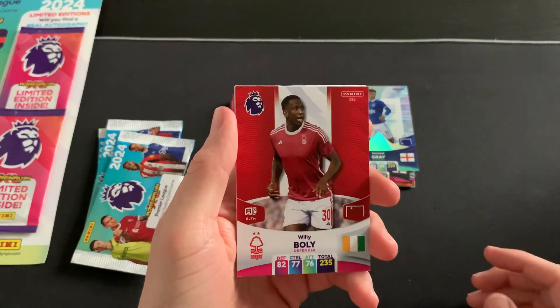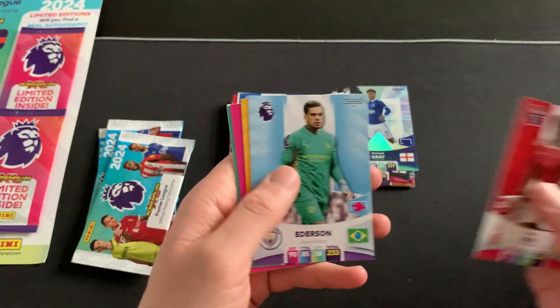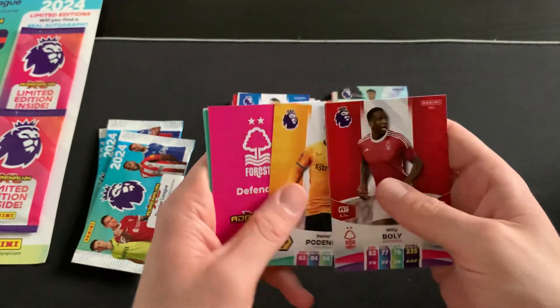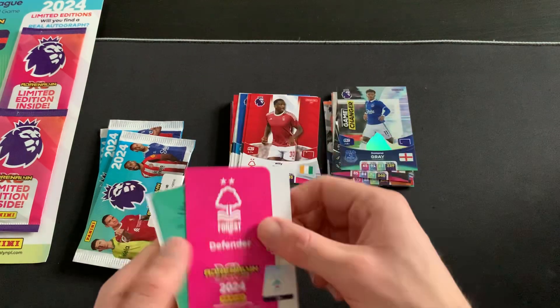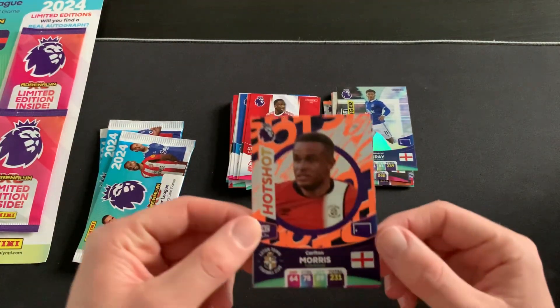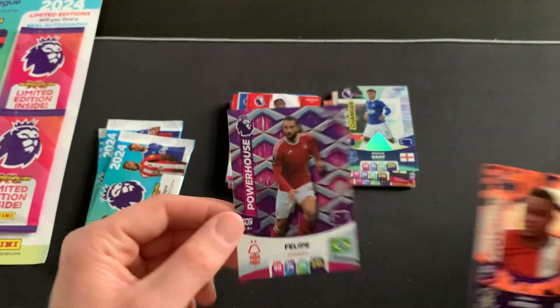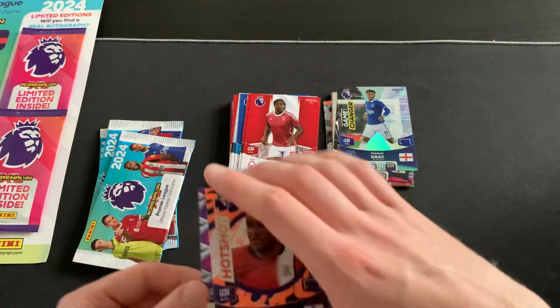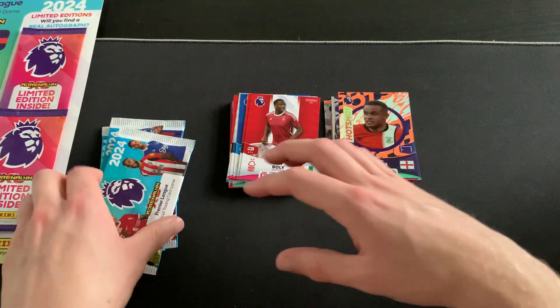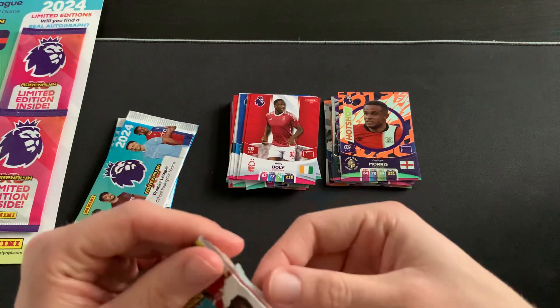Four more packets to go. Packet seven: Willy Boly of Nottingham Forest, Young from Brentford, Ederson of Man City, Daniel Podence of Wolves, a badge card, Carlton Morris Hot Shot for Luton, and a Powerhouse Felipe of Nottingham Forest - I didn't even know he was still there, I thought he was on loan!